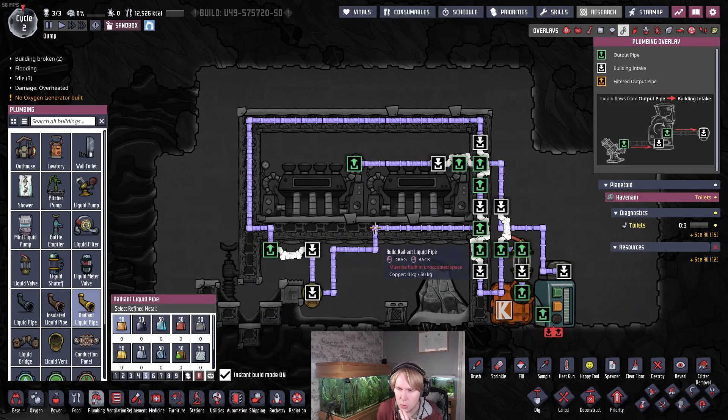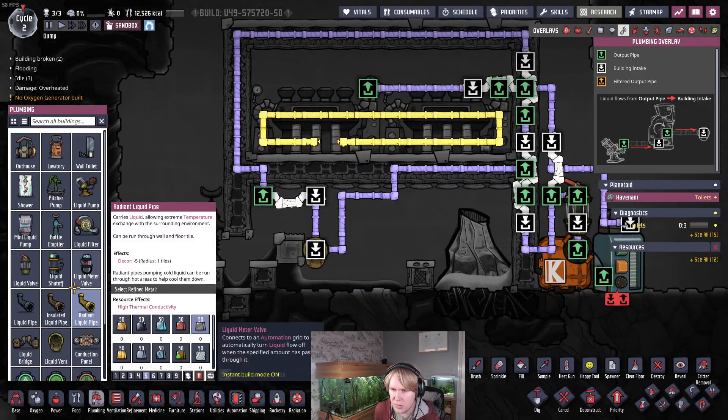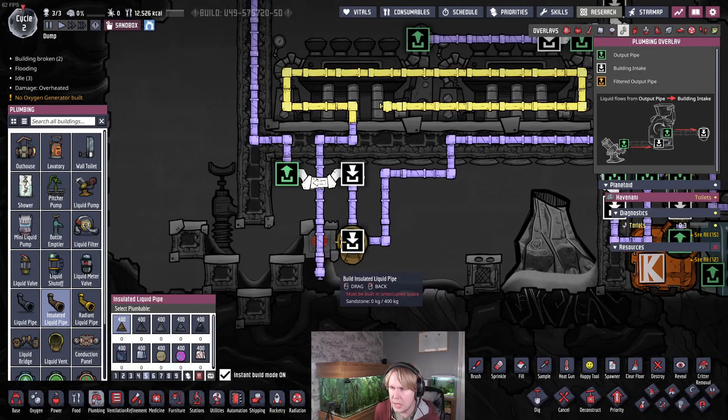That's the management system for dirty water going in and clean water coming out or recirculating. Now for the steam turbine cooling loop. I'm going to make this pipe out of aluminium — you can use lead at first, but in this room or near the volcano, use copper or another refined metal. I wouldn't recommend lead in general, in case something breaks and you have hot aluminium everywhere causing your conductive or automation wires to melt. We're going to put some radiant aluminium pipe up here. Actually, since this pipe is running through here, let's put an insulated tile here — even insulated pipe running through a metal tile will get some heat transfer.